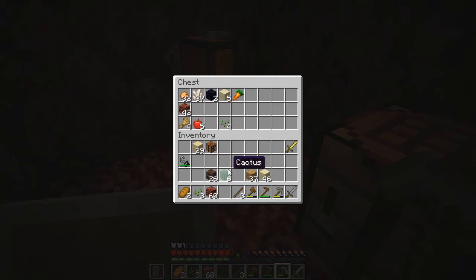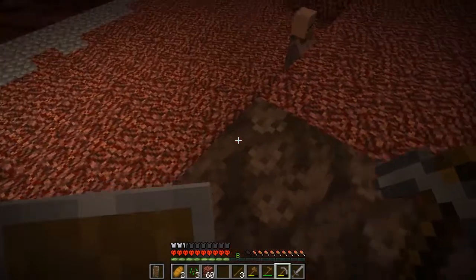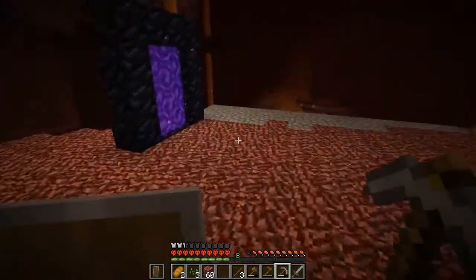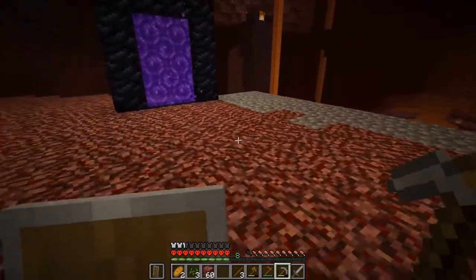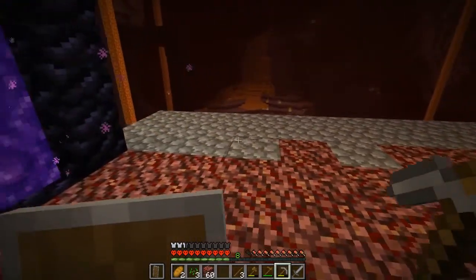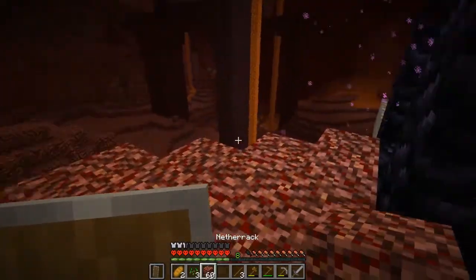Maybe I could use cactus for dyes, but then that would mean cooking it. Soul sand — what do I need here? Yeah, this could actually be a foundation for an apartment building or something like that. Now the villagers have me thinking like that.